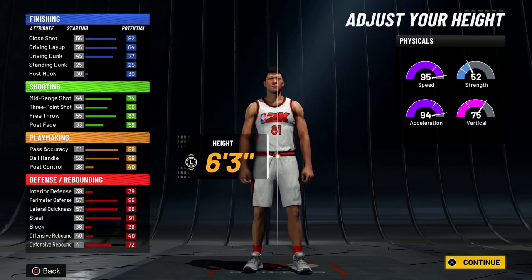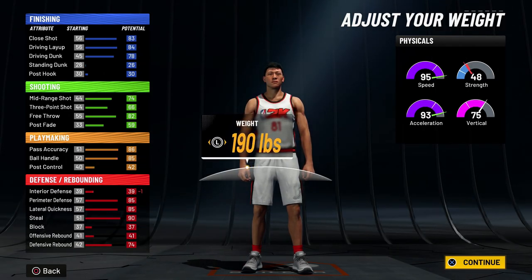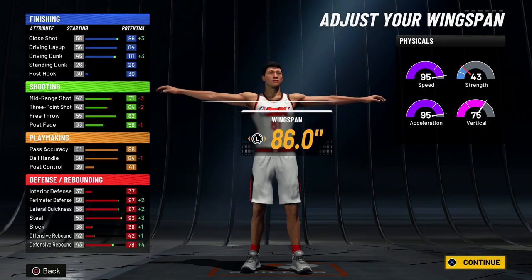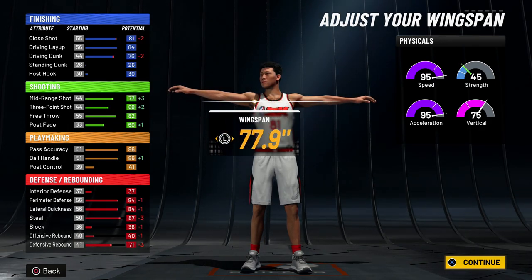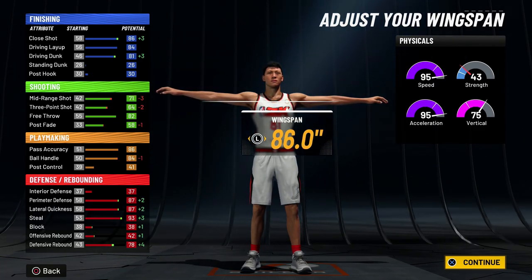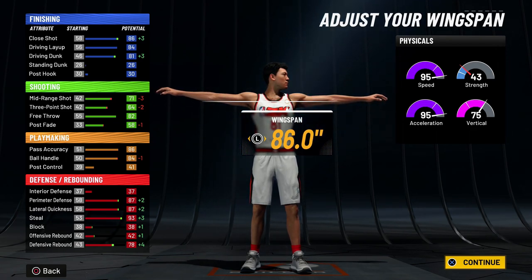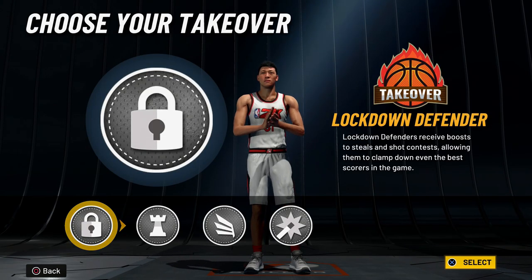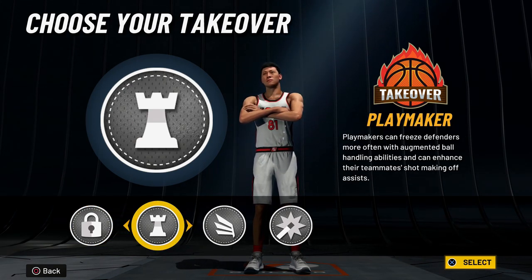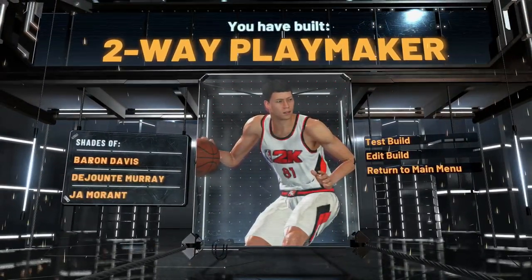For the height, I would recommend bumping this up to six foot five — this just improves your defense so much more. For the weight, drop this all the way down to minimum just to make you as fast as possible. For the wingspan, this is kind of up to you. If you go with 82.4, you can get 85 ball handling off the rip. But if you want to, you can max out the wingspan and get a bump on your defensive ratings — however, you'll only have an 84 ball handling and will have to hit 96 overall to get that 85. For the takeover, you can either go with lockdown or playmaker — personally I'm going to go with playmaker, I think that's just a much more fun takeover. And as you guys can see, I built a two-way playmaker, which is definitely the name I was going for.